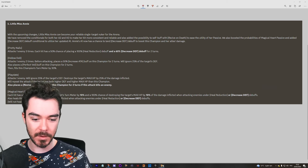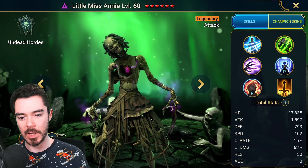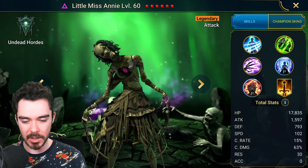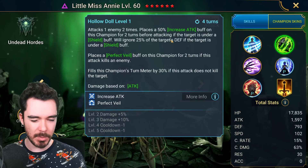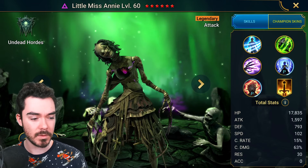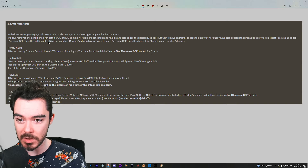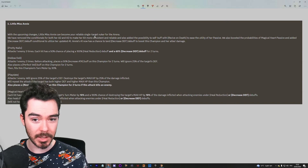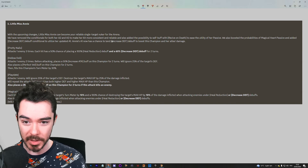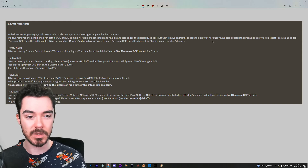Little Miss Annie is the first one. She's very niche right now — she has massive single target damage and can just delete someone with Playdate, but that's about all she can do. Hard to keep her alive. She can buff Increased Attack, but they need a shield on. With the upcoming changes, Little Miss Annie can become your reliable single target nuker for the arena. They've removed the conditionals for both her A2 and A3 to make her kit more consistent and reliable, and also added the possibility to self-buff or revive on death to ease the utility of her passive.